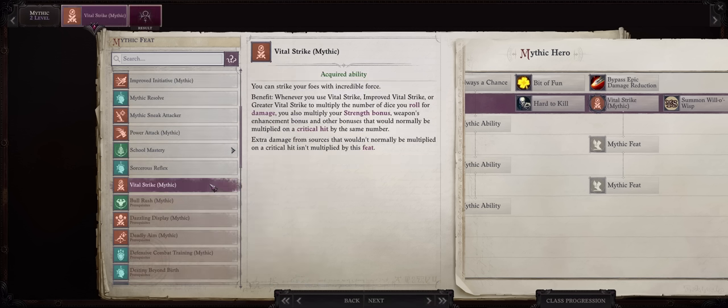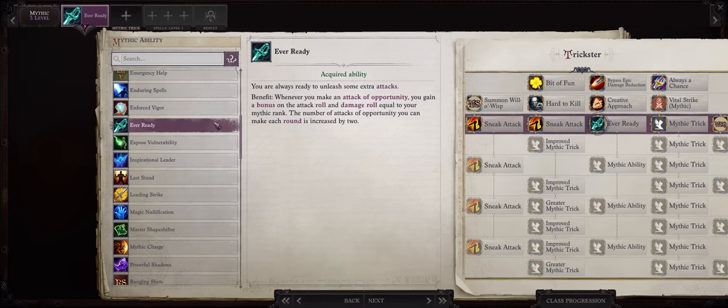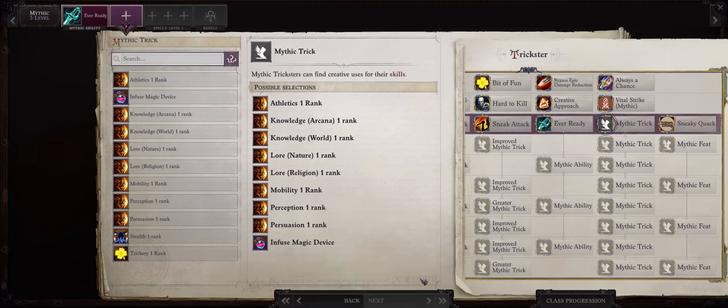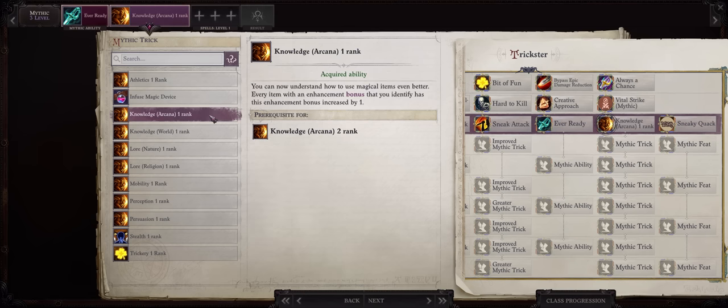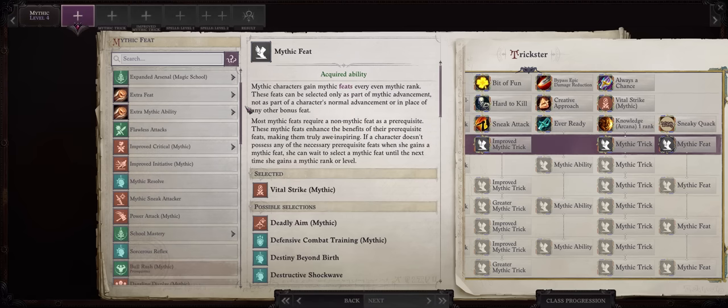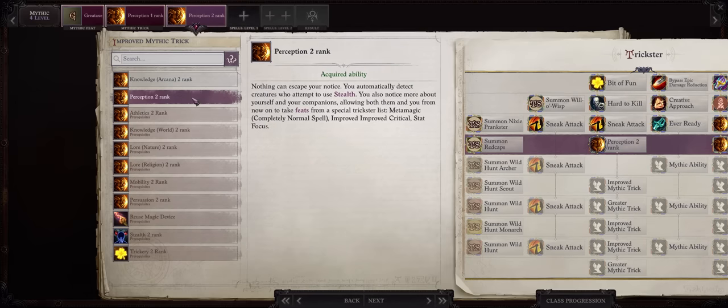For Mythic Level 2, Mythic Vital Strike is a given — this is what makes your Vital Strike damage become really high. For Mythic 3, the classic Ever Ready: remember that you can and should make attacks of opportunity as a Vital Strike build to overcome its main attack limitation. As far as your first Mythic Trick, I already have a Trickster guide where I cover each one in depth, so I'll keep it simple. Arcana 1, which lets you find gear of all sorts with higher enhancement bonus — it doesn't just work for weapons and armor, even belts and headbands too. For Mythic 4, the classic Mythic Critical, and don't forget Perception Rank 1 and 2 here to qualify for the special Trickster Critical feats.